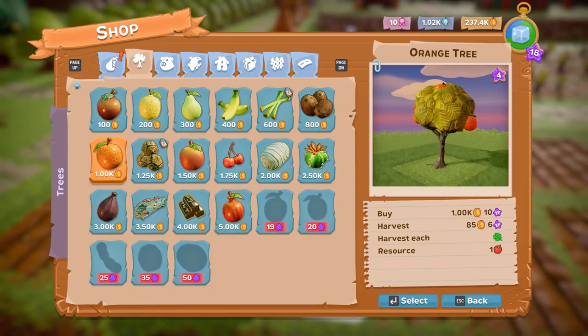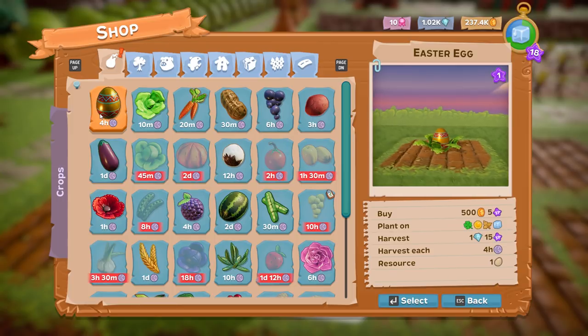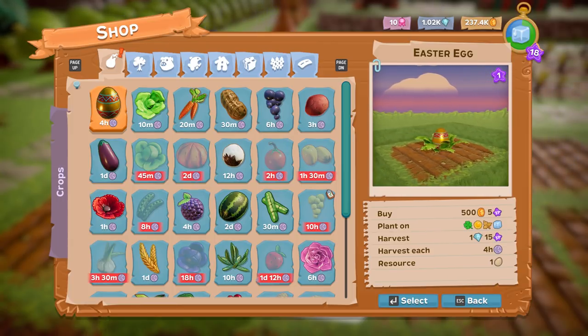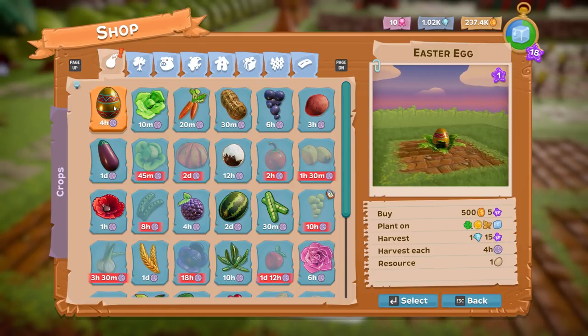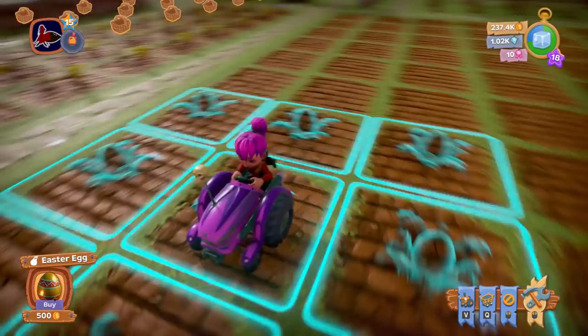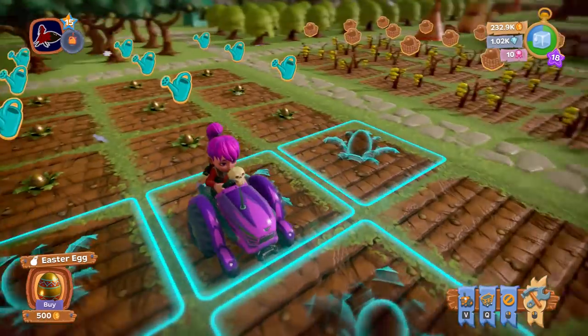All these different trees... I still don't know what Easter eggs are specifically for. You get eggs from them. Oh — you harvest them for gems! Yeah, that's probably fairly worthwhile then. I'll plant some Easter eggs.